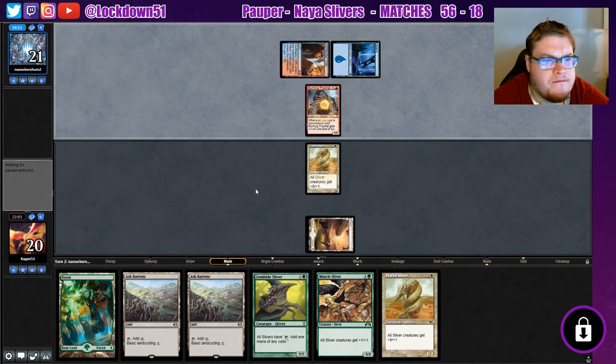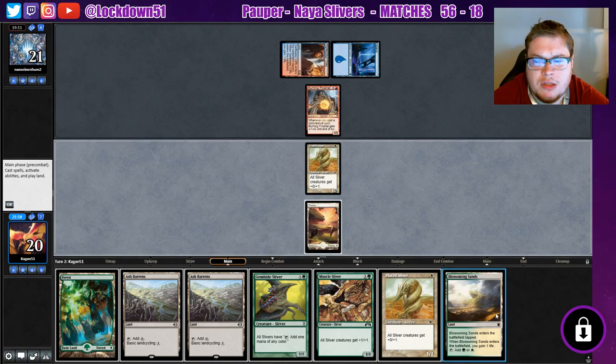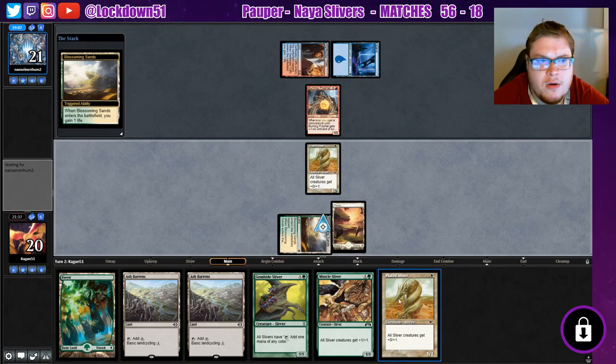Burning Profits. Is it Prowess? Is it Aggro? Whatever this deck is called. Blossoming Sands — I want to throw that down now. Do I want to start getting these Ash Barrens out of my hand? I'll throw this down now, just go Plated, get the defense going. Pass the turn — next turn we can do a few things and hopefully get out of range of Lightning Bolt with Muscle Sliver.